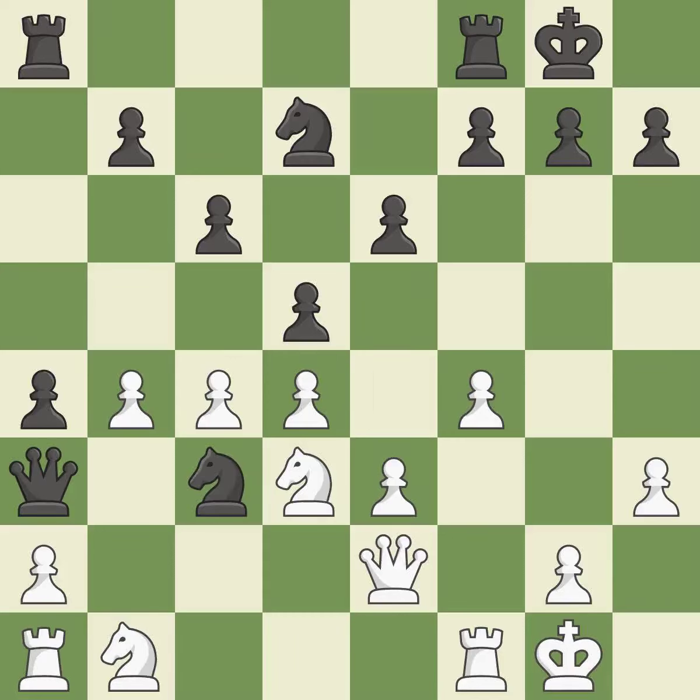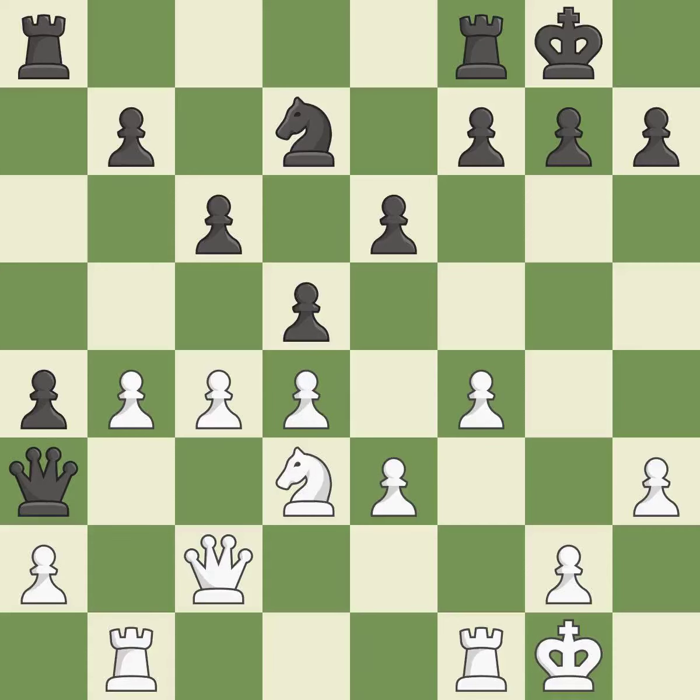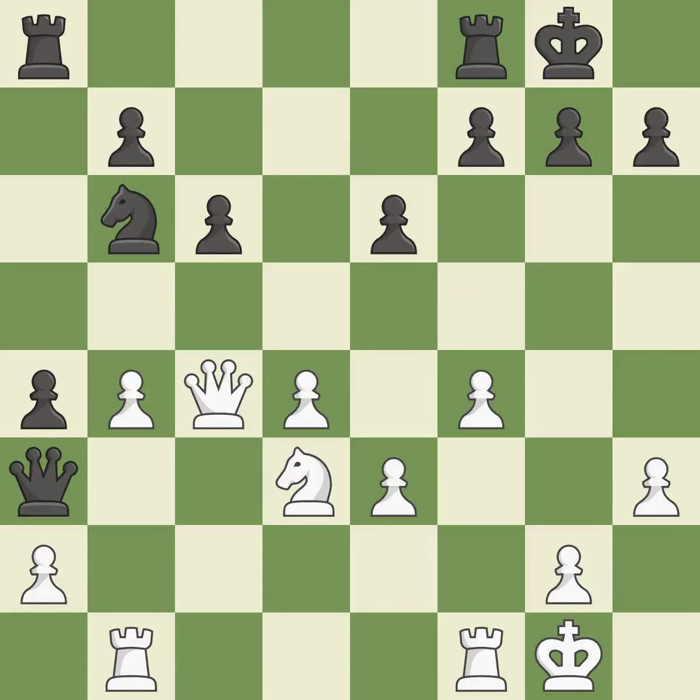By posing a threat to a queen and compelling it to flee, this wins a tempo — it is ideal. This offers an equal trade of pieces. This is the only good move. By posing a threat to a knight and compelling it to flee, this wins a tempo — it is ideal. This is an equal trade, the only move that works. Recaptures. It is a fair deal after all captures. Backs off — it is ideal.